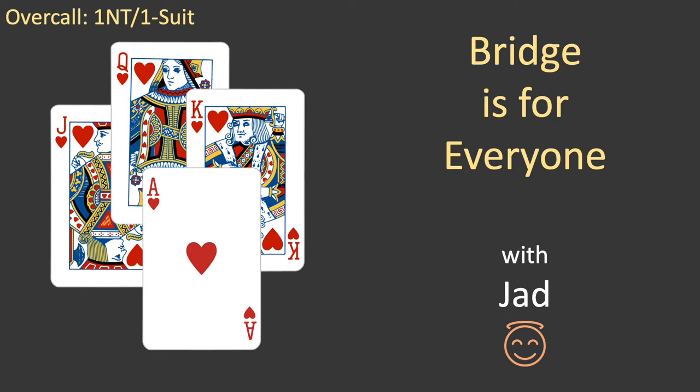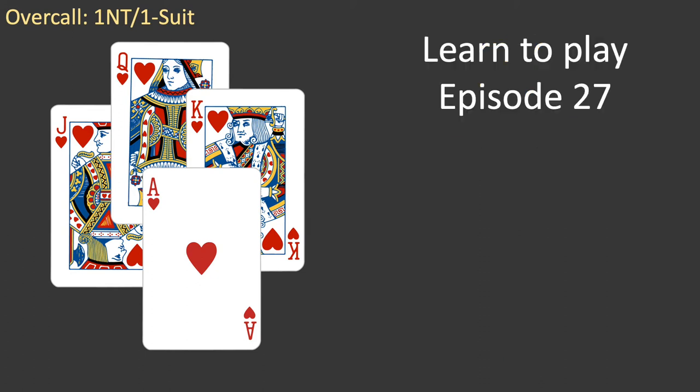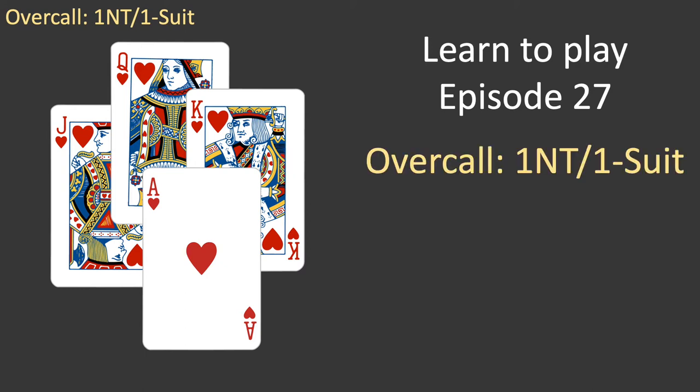Hello everyone, and welcome to Bridge is for Everyone. My name's Jad. This is episode 27 of the Learn to Play series. In this episode, you'll learn how to bid one no-trump over your opponent's opening bid of one of a suit.